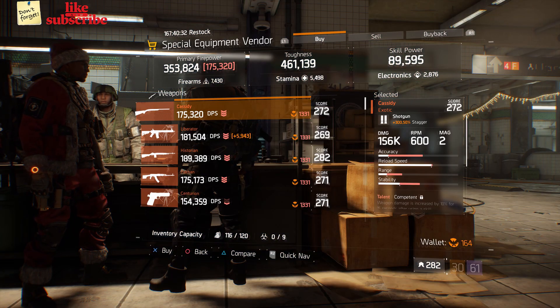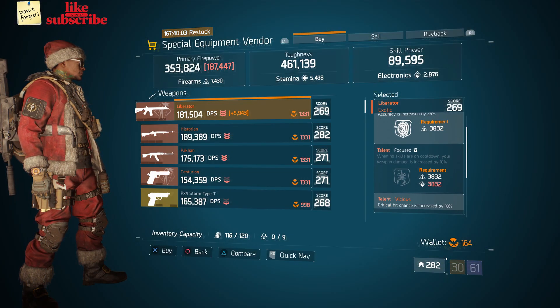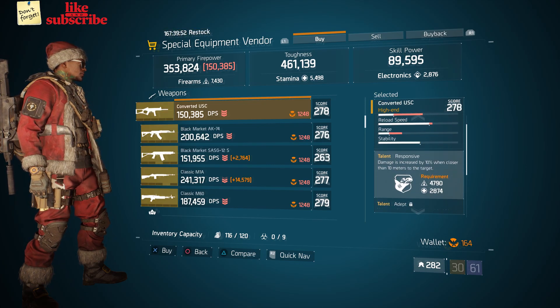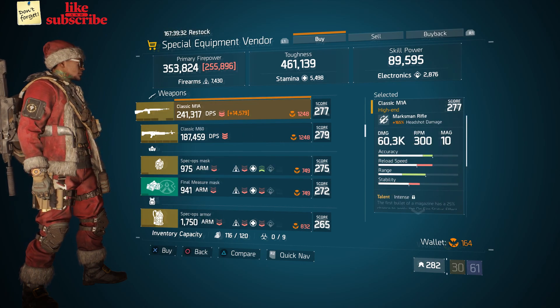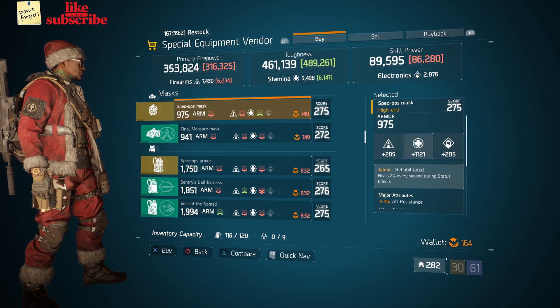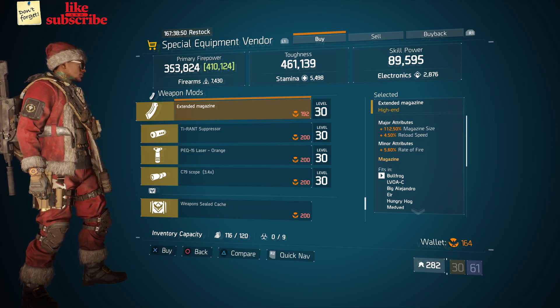For our next gear items, we're still at the Base Operations. Head over to the Special Equipment Vendor. Here we got a Cassidy, a Liberator, a Converted USC, a Black Market AK74, a Classic M1A, and a Spec Ops Mask with the Talent Rehabilitated. Also here we got a Standing Magazine with 112.50% Magazine Size, 4.50% Reload Speed.